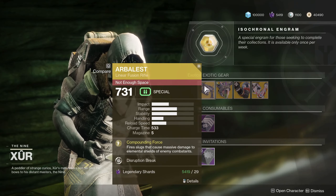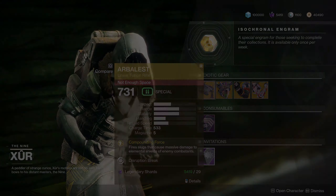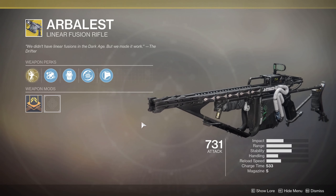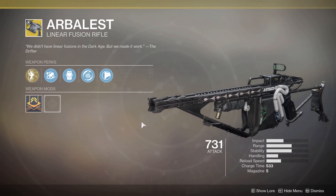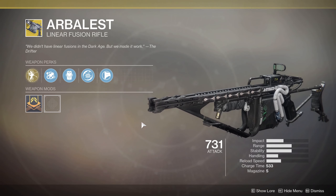Number one: Arbalest. The only way you could have gotten Arbalest previously was the Revelry event. It's a unique gun — a kinetic linear fusion rifle, so it has the charge time and single shot. It's powerful but kinetic. It's the only special kinetic linear fusion rifle; the others like Sleeper and Queen Breaker are all in the heavy slot.